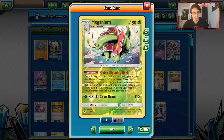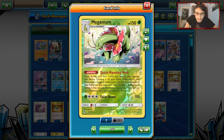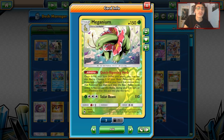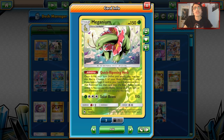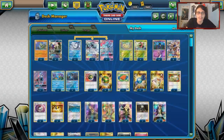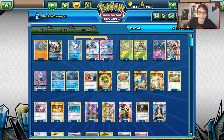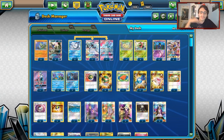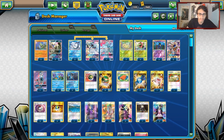Let's look at Meganium's Quick Ripening Herb ability. Once per turn, before you attack, you may choose one of your Basic Pokémon in play. If you have the Stage 2 that evolves from that Pokémon in your hand, you play it onto it, and you can use this ability the turn you play that Pokémon down. Once you get Meganium in play, you can basically chain together a bunch of GXs throughout the match.